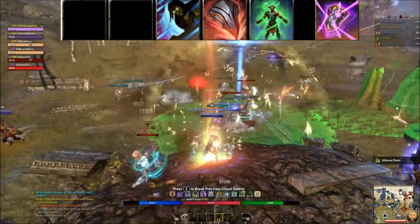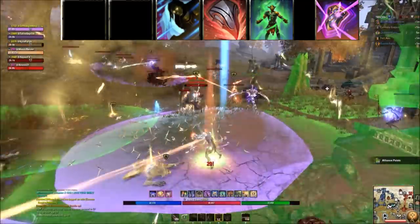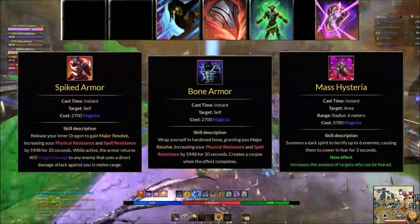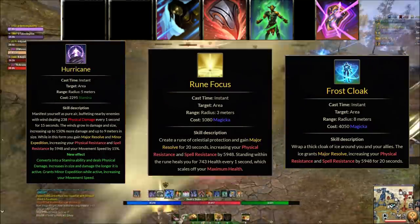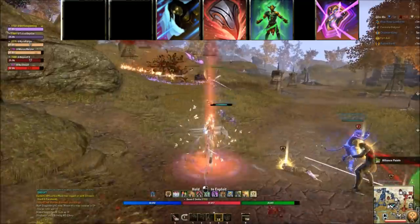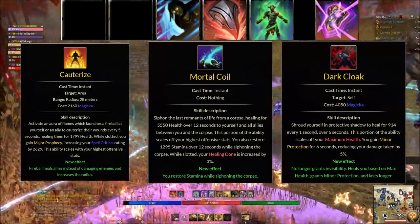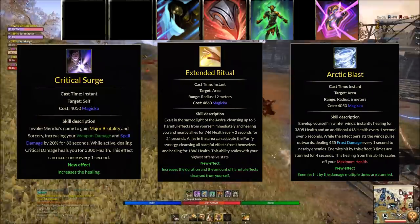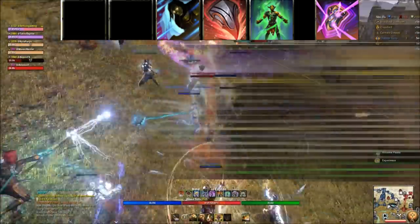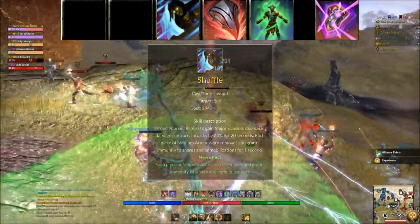The back bar is sword and shield — defensive buffs and heals. Slot one is your armor buff: Dragon Knight Spiked Armor, Necromancer Bone Armor, Nightblade gets theirs via the Shadow Barrier passive (with Mass Hysteria on this bar), Sorcerer Hurricane, Templar Rune Focus, Warden Frost Cloak. Slot two is a stun, buff, or heal from your class: Dragon Knight Cauterize, Necromancer Mortal Coil, Nightblade Dark Cloak, Sorcerer Crit Surge, Templar Extended Ritual, Warden Arctic Blast.